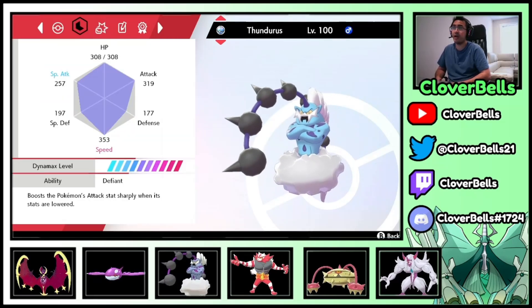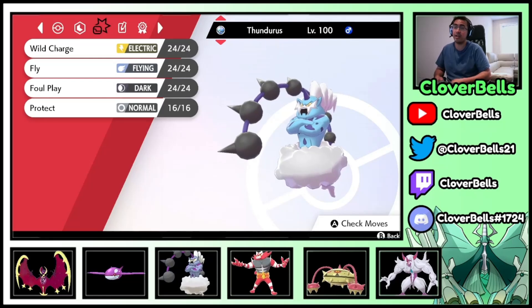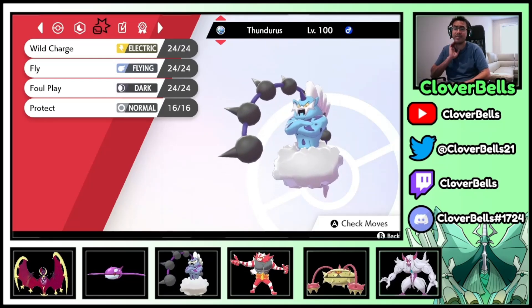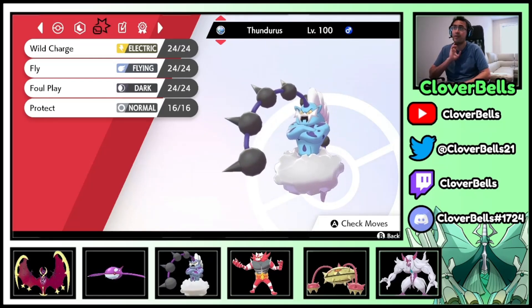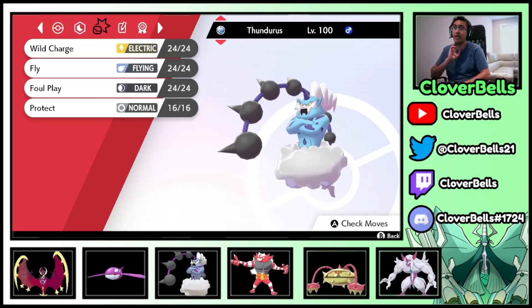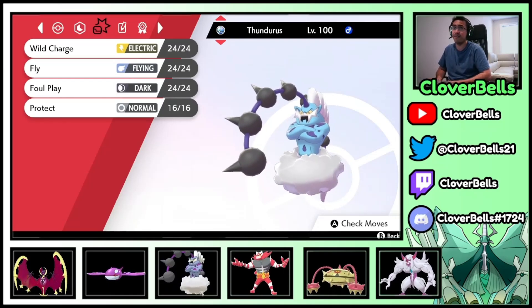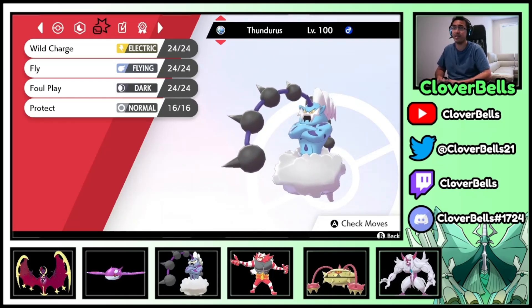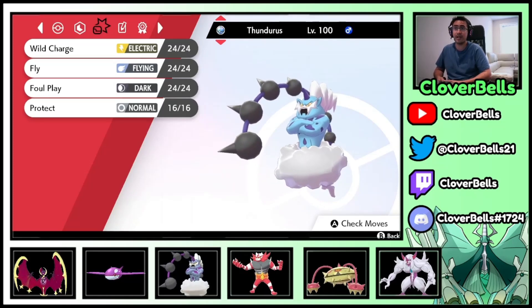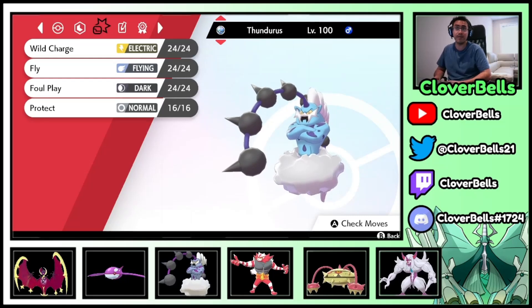We've got Thundurus here. I've always liked Life Orb on Thundurus — it does a lot of damage, puts a lot of pressure. Teams that have Incineroar are going to have a hard time leading Incineroar against a Lunala-Thundurus lead, since that's very very strong. You need to put Dark-type pressure on the Lunala, and Incineroar is a good answer for that.